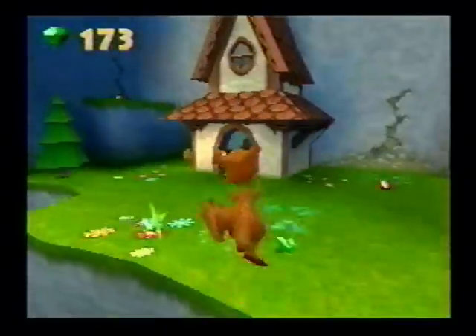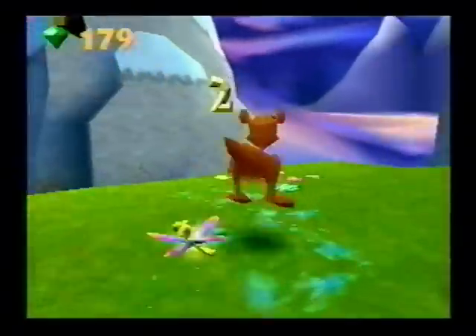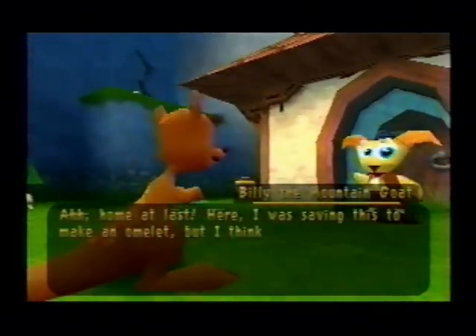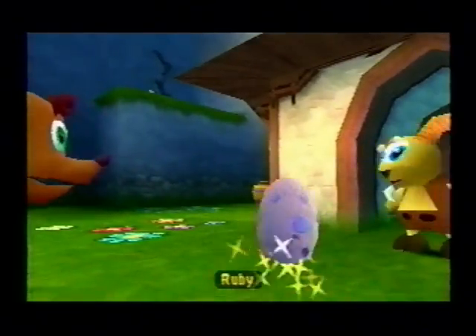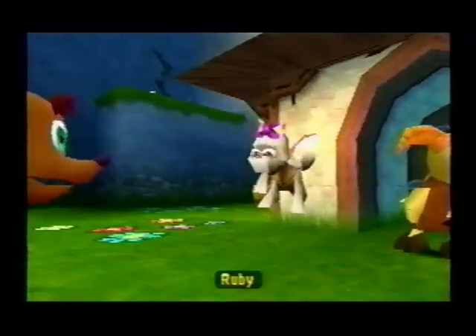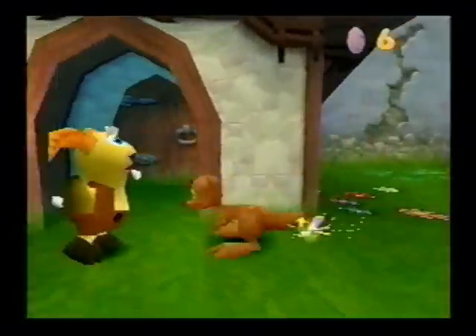We'll do that by pressing X twice. Let's talk to this goat over here. He says home at last — our savings was to make an omelette, but he thinks we deserve it more. Alright guys, we rescued Ruby! We got the dragon egg there, and we now have six dragon eggs!